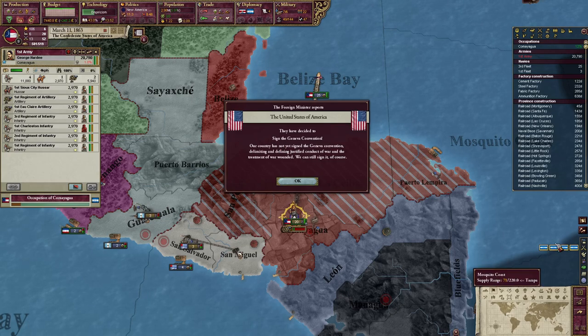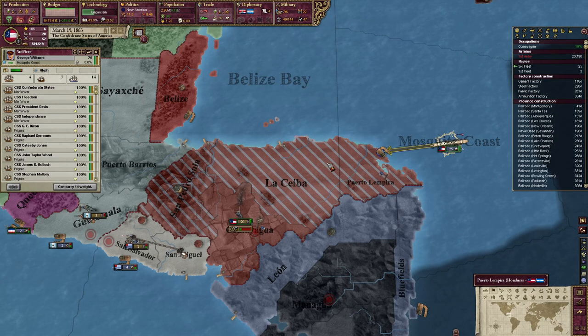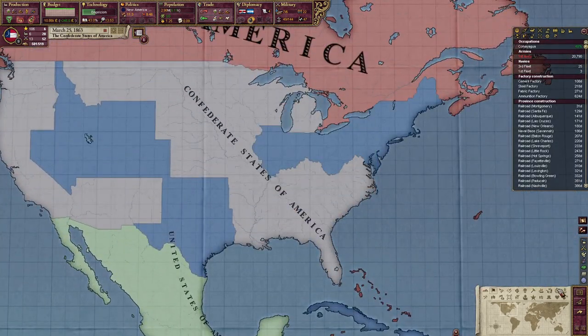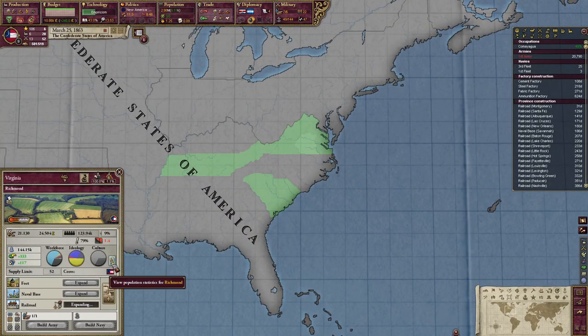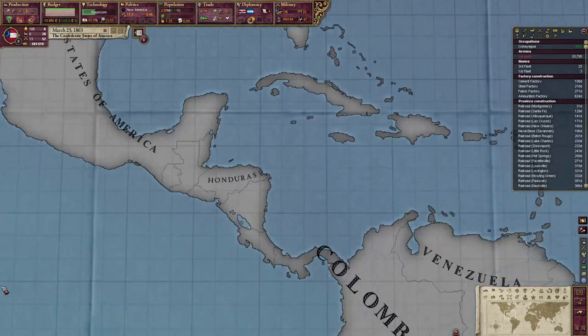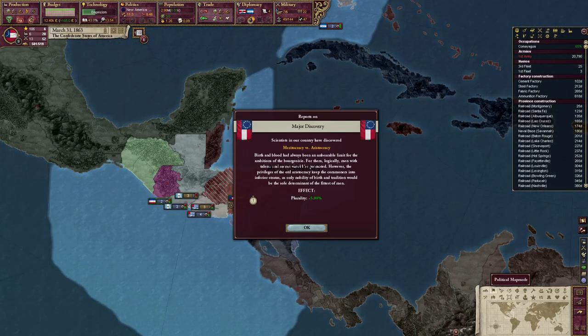The US has signed the Geneva Convention — what losers. Bohemia — uh oh. Anyways, let's take a look here. Intellectuals at 1.9% — it takes quite a while to get enough intellectuals in the South, or really anywhere. I bet that's going to beat the crap out of the Costa Ricans because we can.